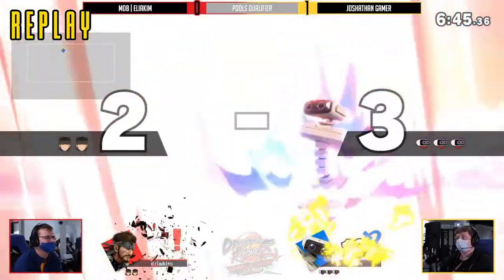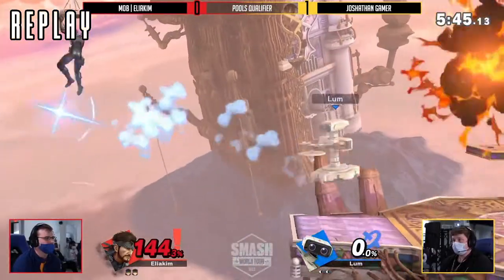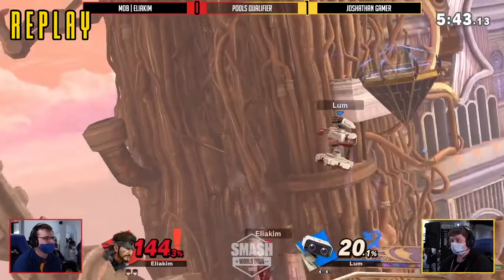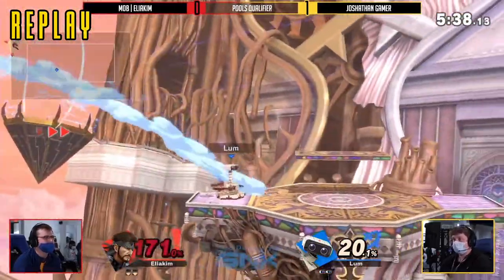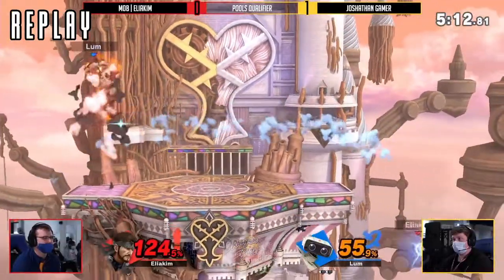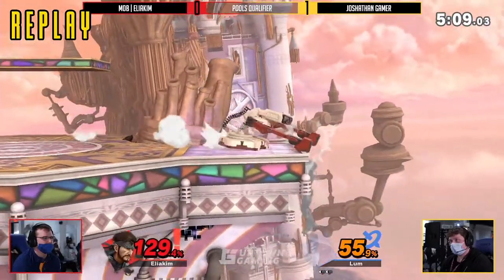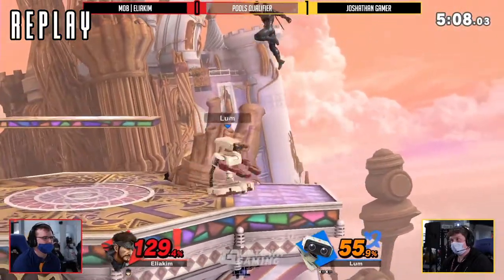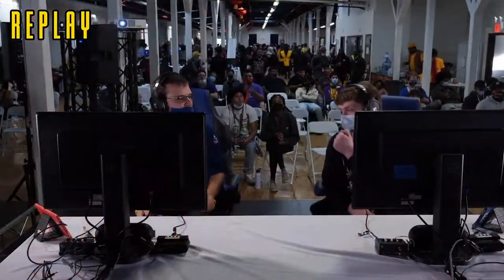ROB just has the tools to chase vertically like that. Joshethan showed an expert level of control with the movement — specifically his movement that allowed him to be everywhere all at once. Whether that coverage was extended by gyro, the laser, or just being aware of where the grenades were, and not respecting that space — constantly smothering where Elia Kim wanted to position.